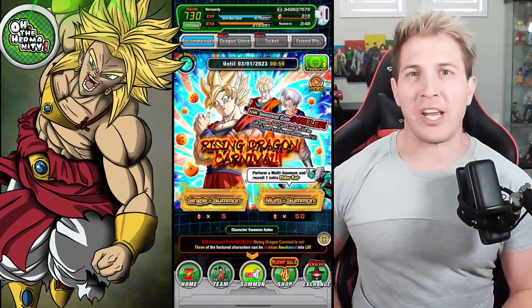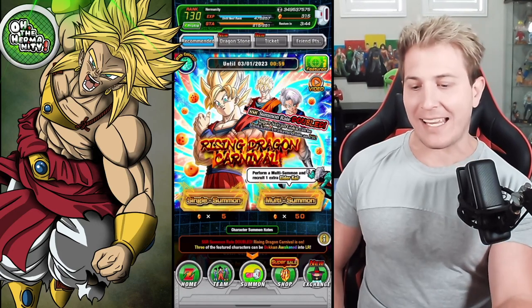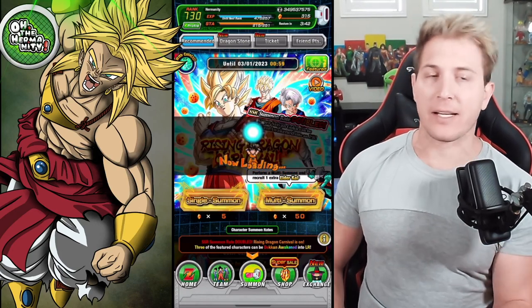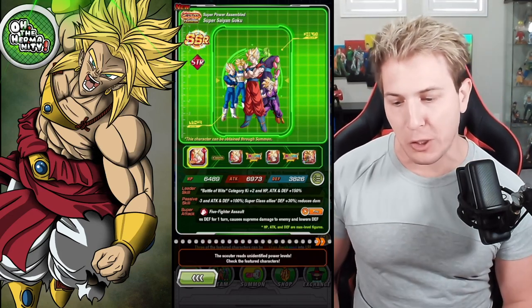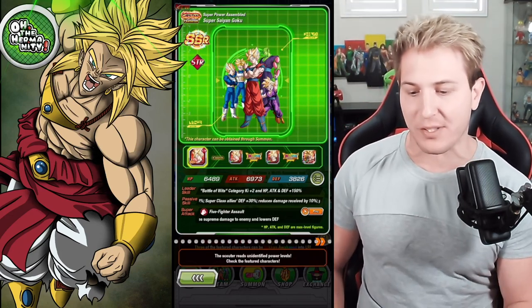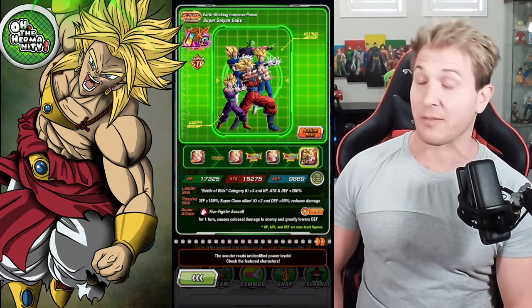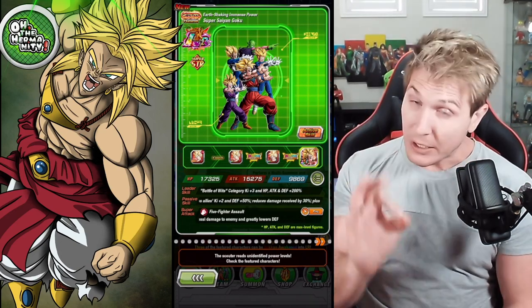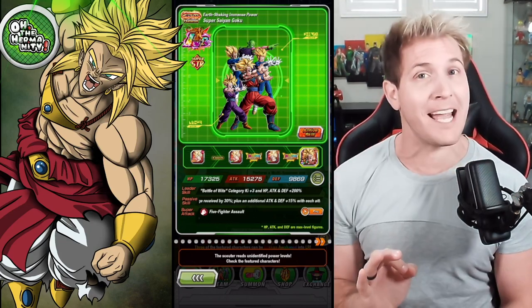Hey, what's up guys, welcome back to the channel. We're gonna be doing some summons on the brand new Rising Dragon Carnival banner, gonna pull the brand new Super Power Assembled Super Saiyan Goku LR. This LR looks quite epic — the animated sequence is really cool. I really hope I get it within the first 100 stones.